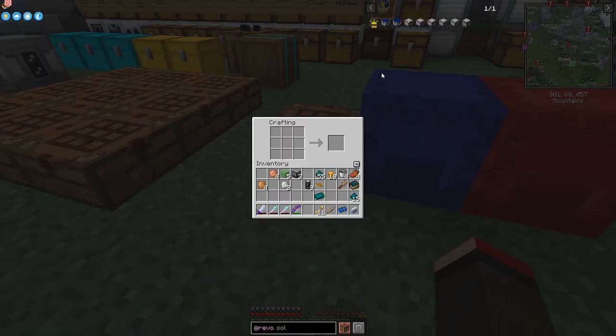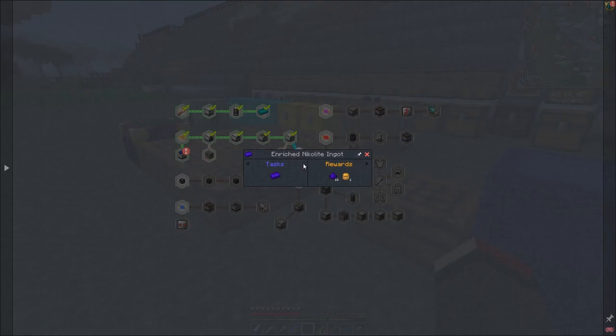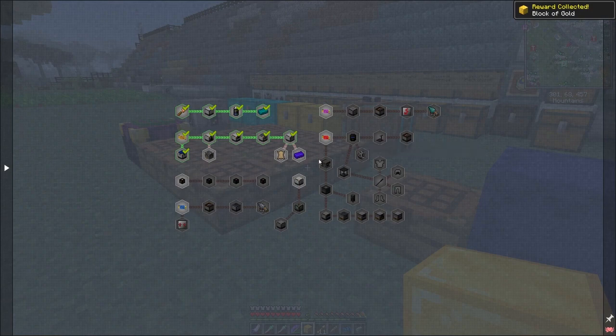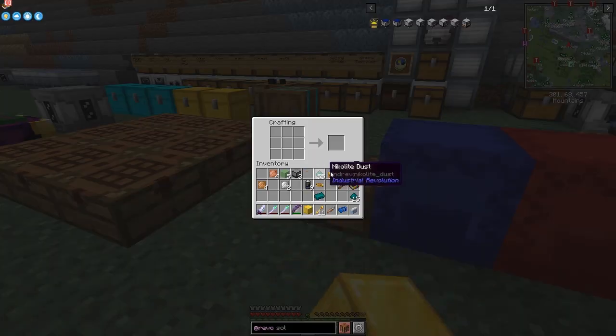We've completed that quest and it gives us a block of gold - nice, don't mind having a block of gold. We need to make some dust for the next ingot. For untanned leather I have to wait on that one, so we'll do the next one along the list instead.